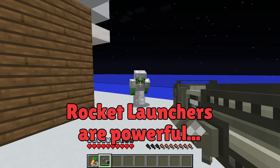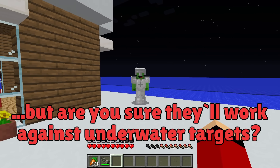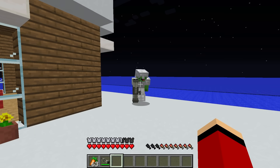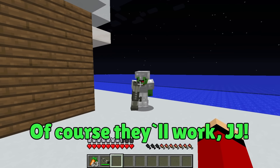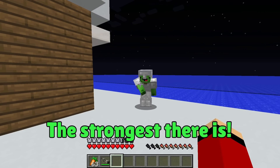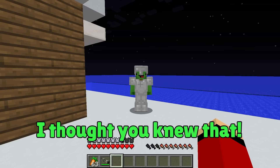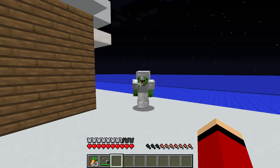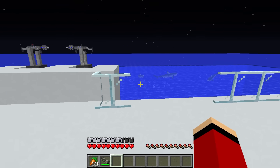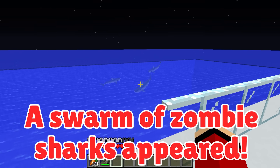I don't know, Mikey. Rocket launchers are powerful, but are you sure they'll work against underwater targets? What do you mean? Of course they'll work, JJ! Rocket launchers are the ultimate weapon — the strongest there is! Look, over there — the swarm of zombie sharks is here and they're attacking!